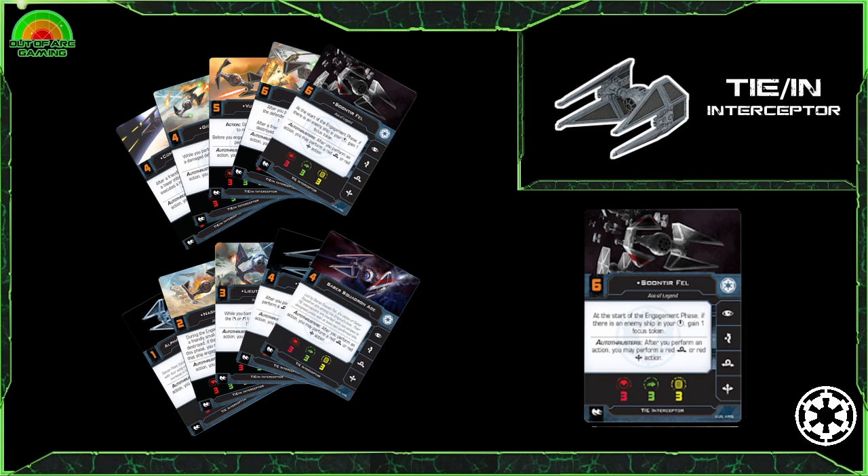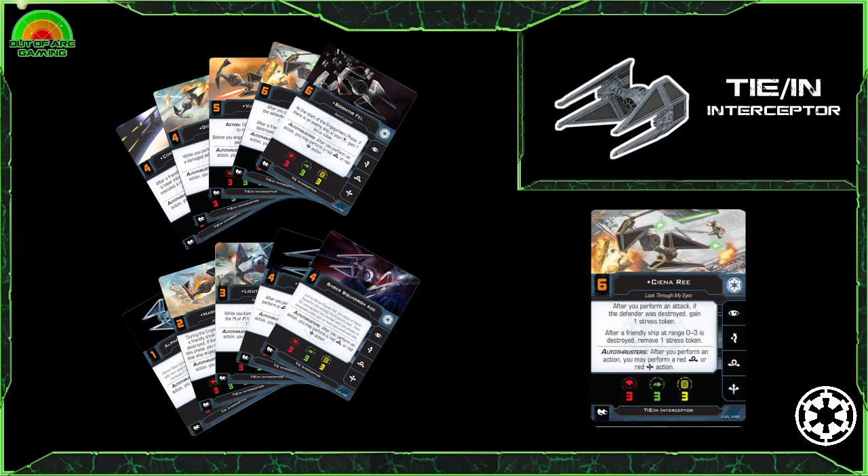With initiative 6 and gaining a focus during the engagement phase when you have an enemy in the bullseye — made easier with the double reposition — having access to two talents means you can make the most of the bullseye with upgrades like Dead Eye Shot or Predator. You can further enhance Soontir with a shield upgrade for extra survivability or afterburners for even more action economy. Skystrike also provided an interesting pilot in Seyn Marana, another initiative 6 for the Imperial ranks — her ability to gain a stress token when destroying an opponent doesn't sound great at first, but some players opted against her for that reason.